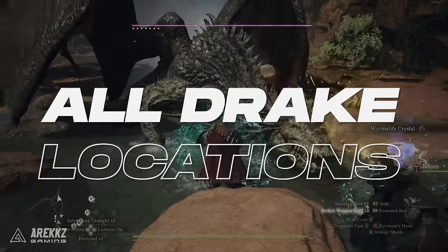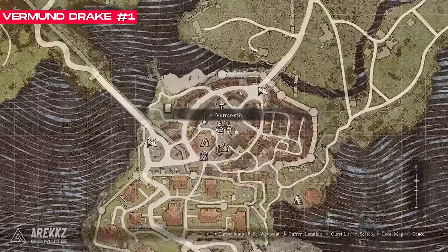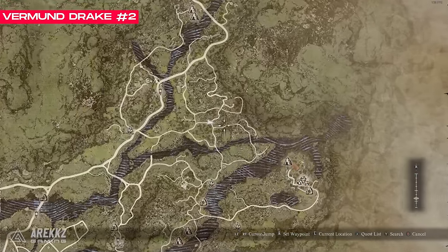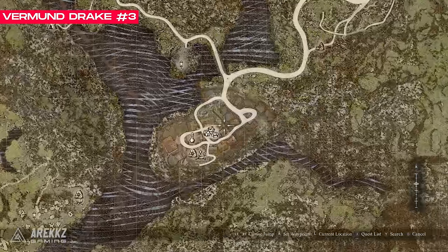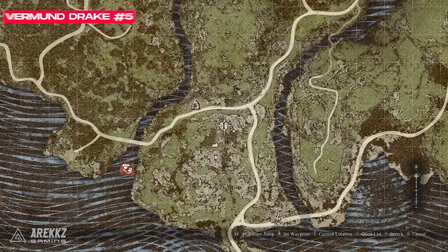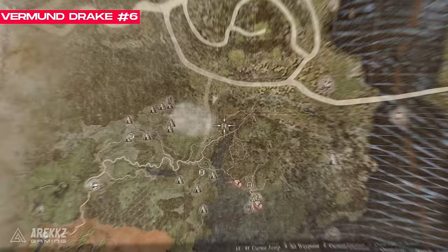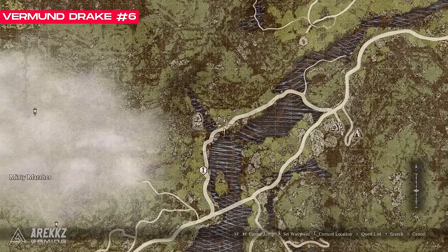We know of 13 drake spawns so far. In Vermund there are 7. The first is a random chance encounter in Vernworth at the main city entrance, starting towards the later end of the main story. The second is just north of the Nameless Village. The third is a story encounter in Melve as part of the Mystic Spearhand quest — likely a one-off. The fourth is just north of Harv village. The fifth is just west of the Last Dragon and roams that area. The sixth is just north of the Last Dragon, east of the Misty Marshes — it roams the road so you may need to search around.